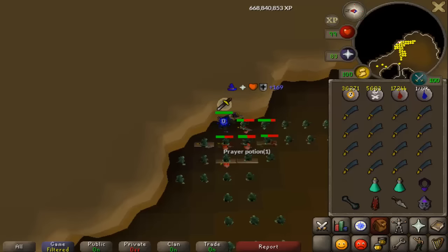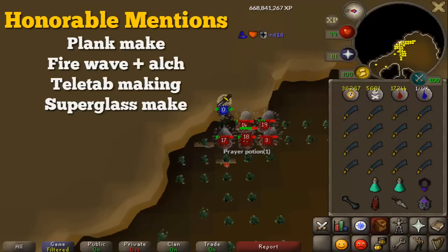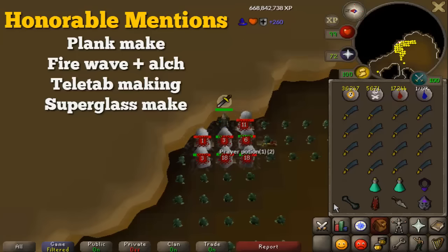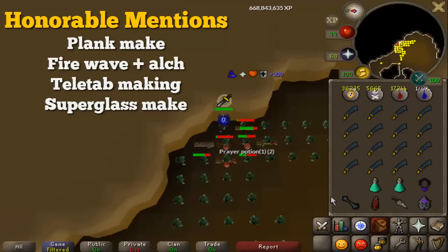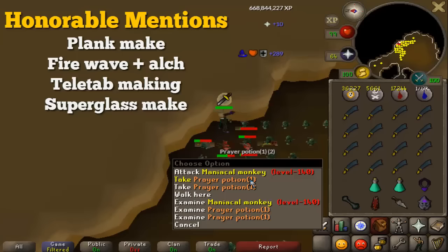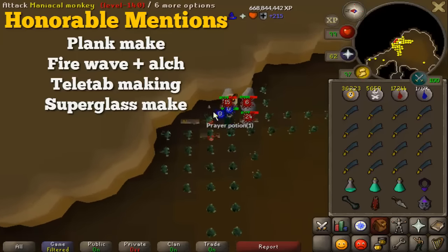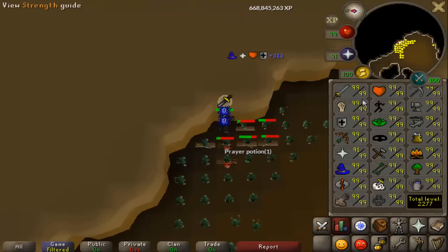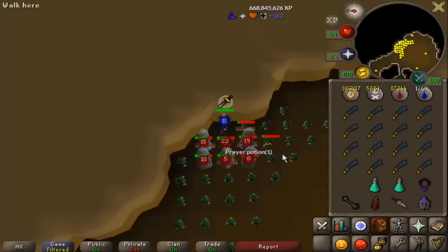A few honorable mentions: Plank Making gives similar XP per hour to Tan Leather but costs money; Fire Wave alking (killing metal dragons with Fire Wave while alking) might be decent but stun alking is probably better; making teleport tabs is very AFK and makes some money but is really slow XP; and Super Glass Make is probably good for ironmen but nothing too amazing. Hope you guys enjoyed the video — there was a lot of stuff to cover. Good luck, thanks for watching, drop a like if you enjoyed and I'll see you later.